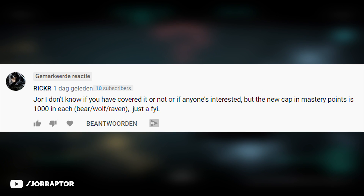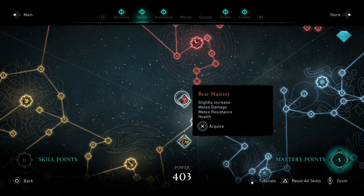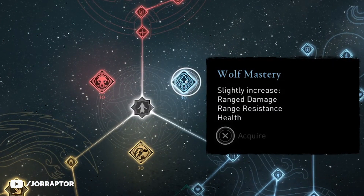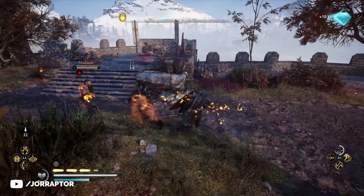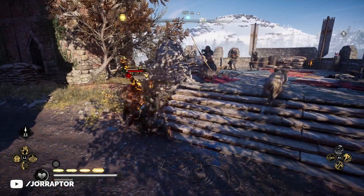Also worth noting, according to Rick R in the comments under my recent video, the mastery level max — so the amount of mastery points you can spend on one of the dots that appears at level 400 — is 1,000 now. First this was 30, as we saw in footage from Z Games, and now it is 1,000. So I really think that if you hit that, you can basically one-shot everything in the game. I'm not spending any of these mastery points, but if you hit the max level, you can still earn XP and spend it there.